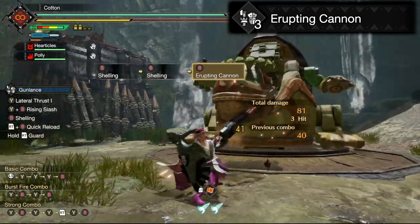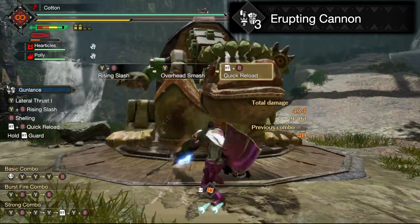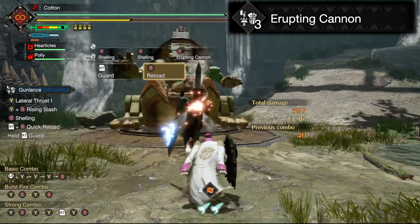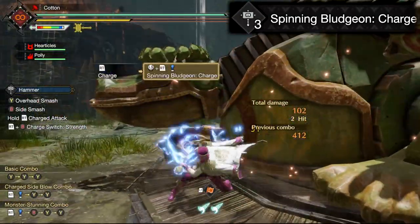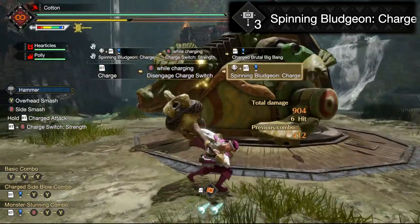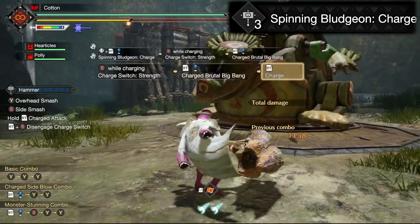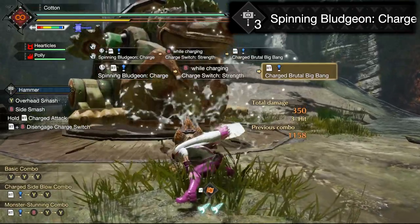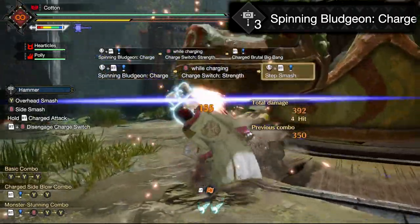Erupting Cannon — this move replaces your Wormstake Cannon with a move that just explodes one time instead of embedding a stake in your enemy, and this explosion makes your melee attacks deal significantly more damage for a decent length of time. As this is a power-up switch skill, you can mess around with the switch skill swap mechanic to get the best of both worlds. Spinning Bludgeon Charge — this swap changes the way you think about Hammer gameplay. It takes the level 3 yellow mode charged attack and lets you charge while using it. When you use the Spinning Bludgeon move, hold down the right trigger again and you will glow blue. If you then initiate a stance change at the end of the attack, you will immediately be at the level 3 charge of your blue mode of choice. This allows for hit and run tactics, and also makes Hammer more usable with element and status, giving you more combos with lots of hits.